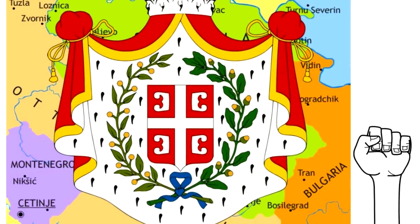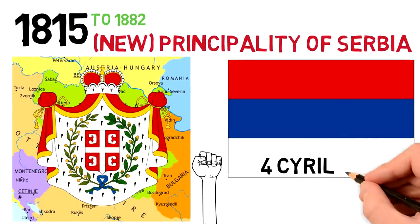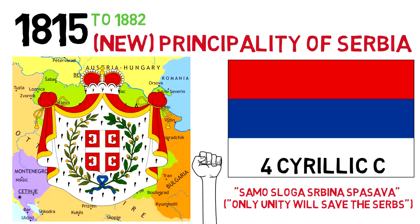It shows a red shield bearing a white cross with a Cyrillic C in each corner. The letters are popularly thought to mean 'Samosloga Srbina Spazava,' which means 'only unity will save the Serbs.' These four Cyrillic Cs on a shield were symbols used during the revolution against the Ottomans, so that might be where they emerged.